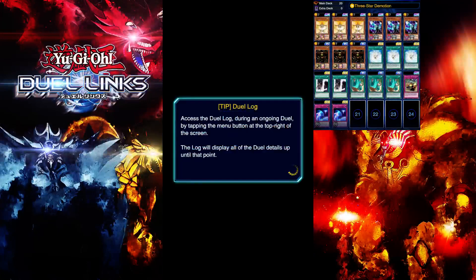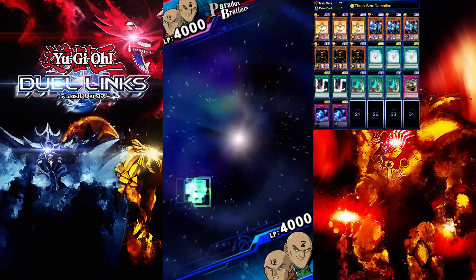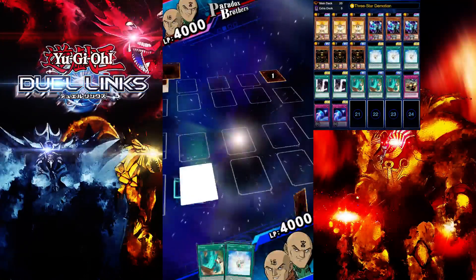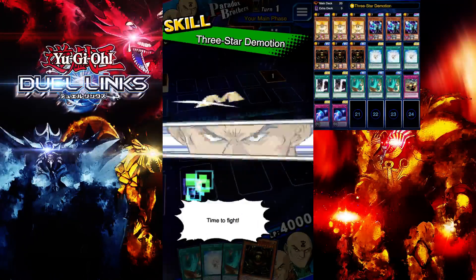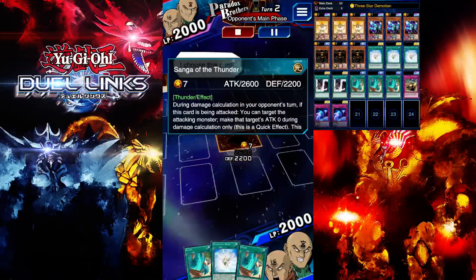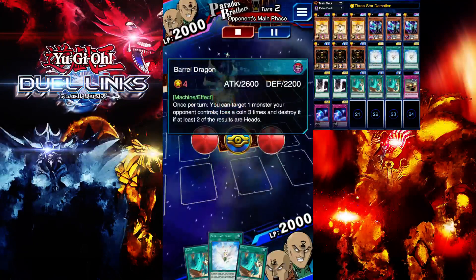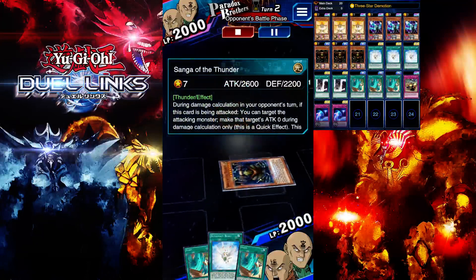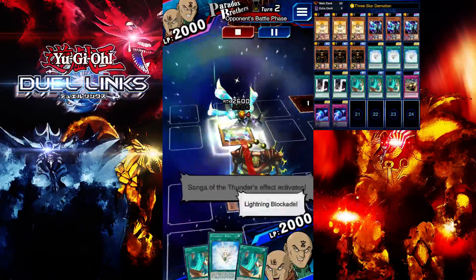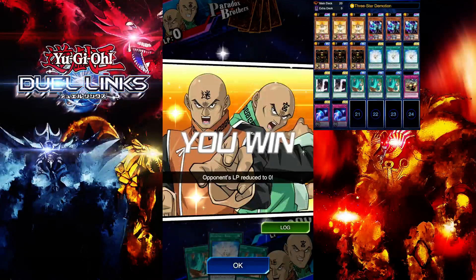The next match is against Paradox Brothers — it's pretty much a mirror match. In a mirror match, whoever gets the better opening hand wins. I went first and opened up with Sanger of Thunder. I used Three-Star Demotion and set Sanger of Thunder — he won't be able to get over it plus I could trigger its effect. He used the coin flip but didn't get two heads. He decided to attack into my Sanger of Thunder blind, and I triggered my back row — good game. He wasn't expecting that — that's one of the plays you can make with Sanger of Thunder.